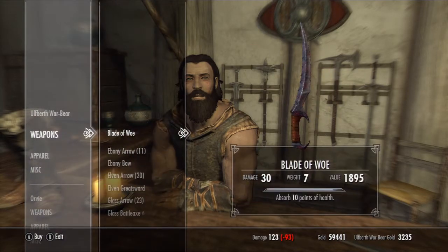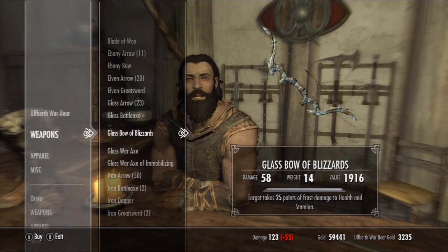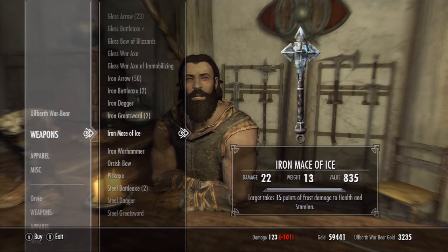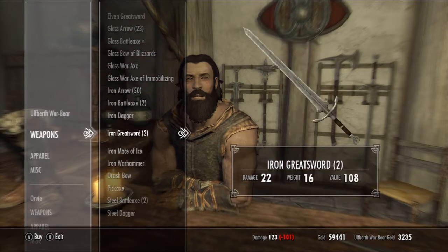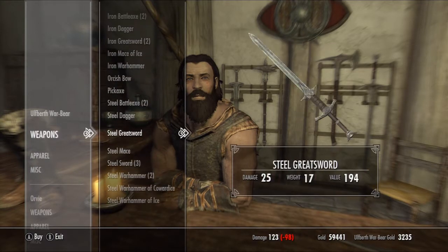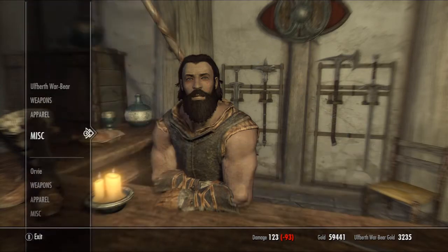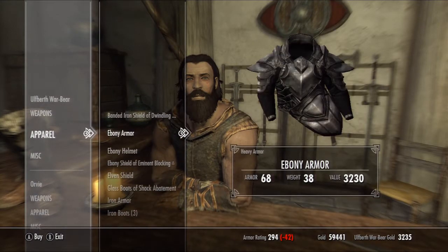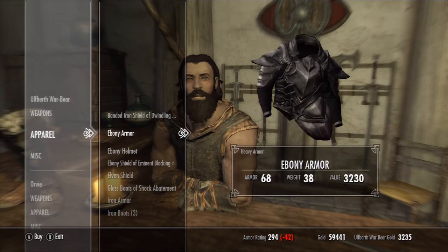You got anything cool? Blade of Woe — I sold you that. That right there looks awesome. Glass war axe is one of the cooler looking things on here. Orc bow — cool stuff. I don't really need any of it though. Ebony armor — I probably sold you that. No no no, my ebony armor has an enchantment on it.